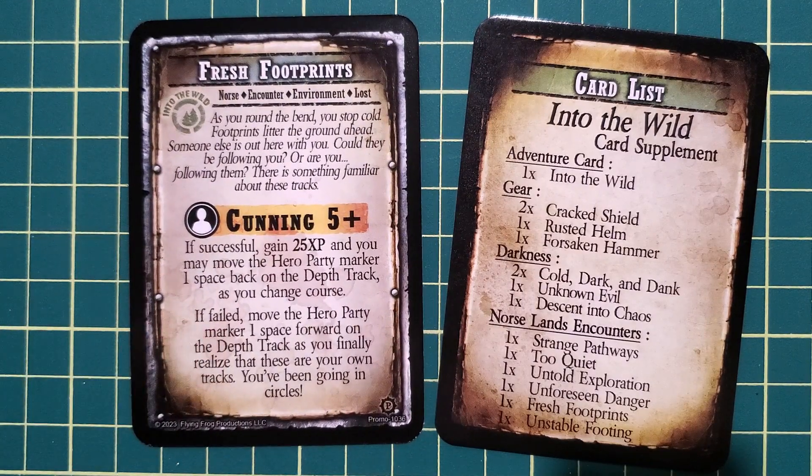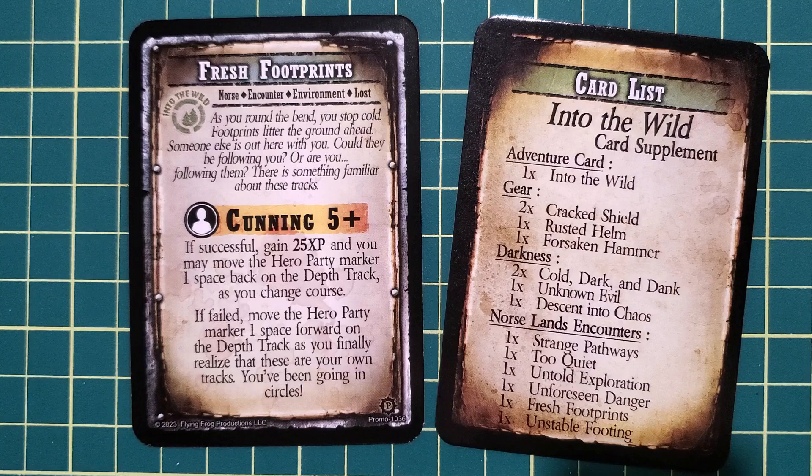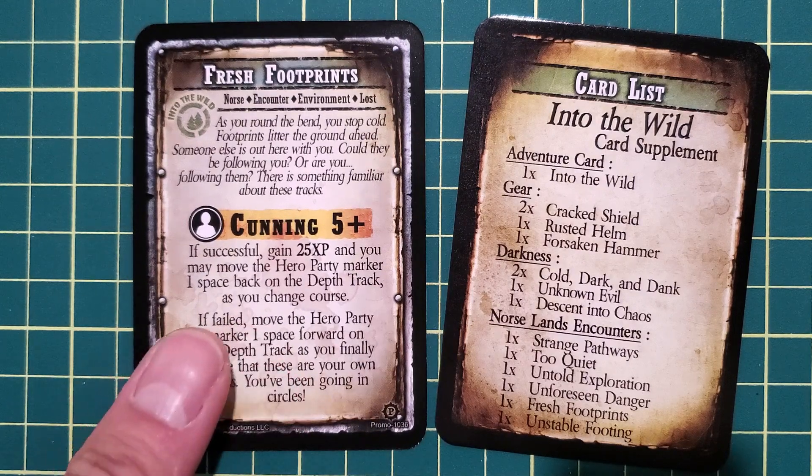Fresh Footsteps is probably my favorite in the pack. I love the flavor: 'As you round the bend, you stop cold. Footprints litter the ground ahead. Someone else is out here with you. Could they be following you? Or are you following them? There's something familiar about these tracks.' On success you get 25 XP but move back on the depth track, which is kind of cool. On failure, you go forward on the depth track because you realize you've been following your own footprints and going in circles, wasting time. This is my favorite of all the encounters.